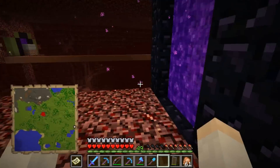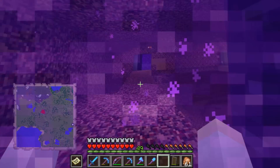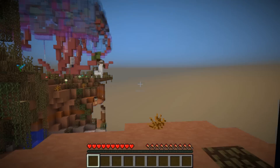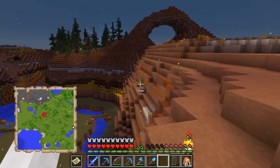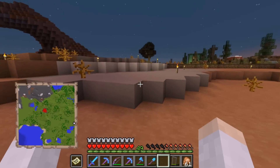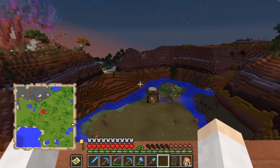Going through this portal brings us to our nether hub right there, and then that leads back to FalseSymmetry's base — and our base is in the cliff side right there. I think that is going to be all for me today, hopefully you enjoyed this episode. Thank you so much for watching, this has been Cub, goodbye.